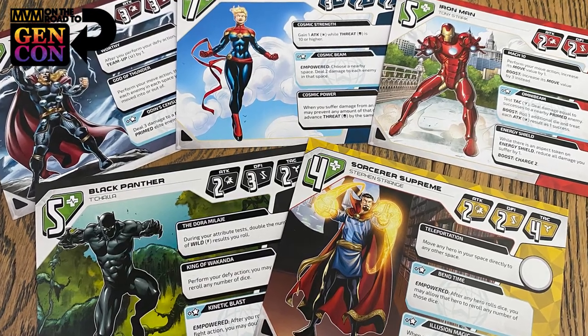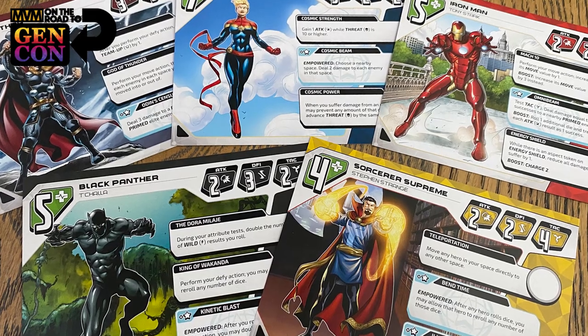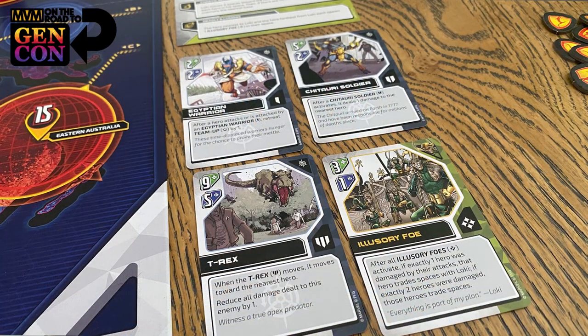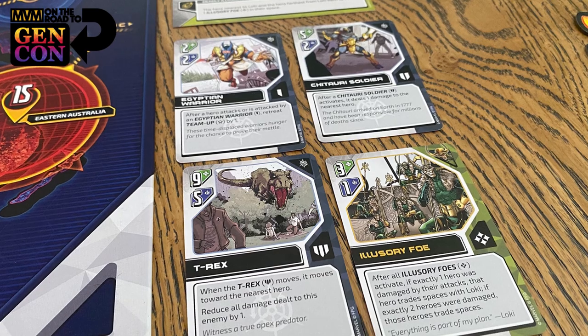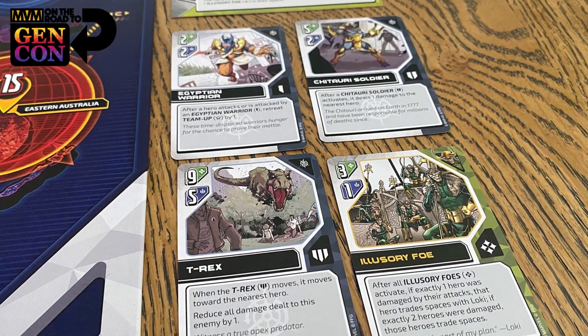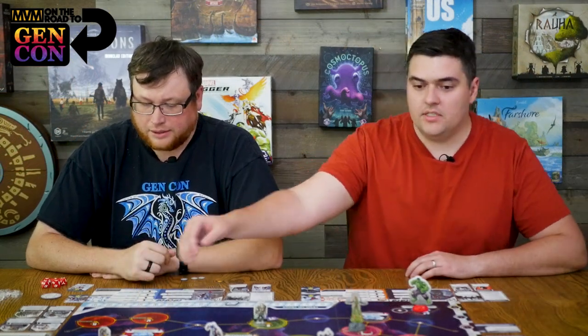The game keeps escalating as more side schemes come out, and a lot of those have negative penalties. The villain schemes, the villain himself, and each enemy that comes out all have negative effects — so there's a lot to consider. The villain has their own specific minion, but based on a randomized setup you also get three other enemies you can mix and match with different villains, which leads to replayability. This time we were playing Loki with some temporal villains — a T-Rex, an Egyptian warrior, a Chitauri soldier coming from all different timelines. Loki and Kang teamed up, essentially.